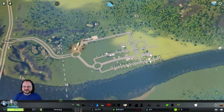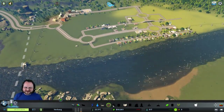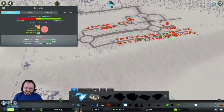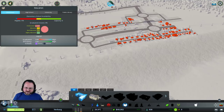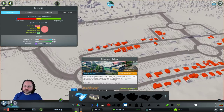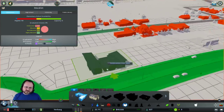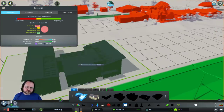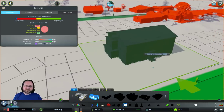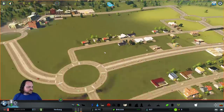There's also a recycling center right away, but we're not going to run it because I think it'll be too expensive. Campus areas need higher populations. What I do like is that there are now two versions of a lot of buildings - so the elementary school has a more modern look and then an older sort of big brick building kind of look, so depending on the vibe you're going for.